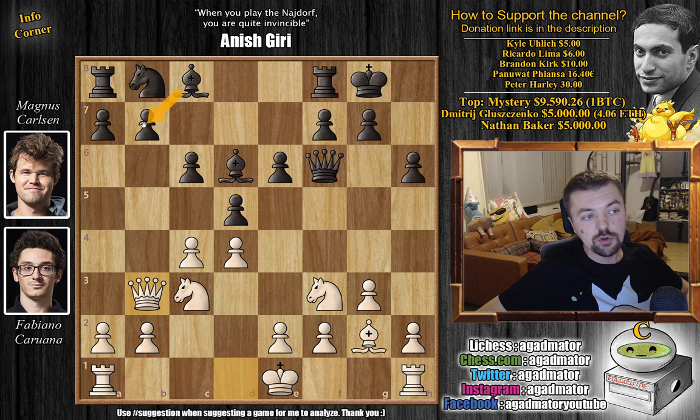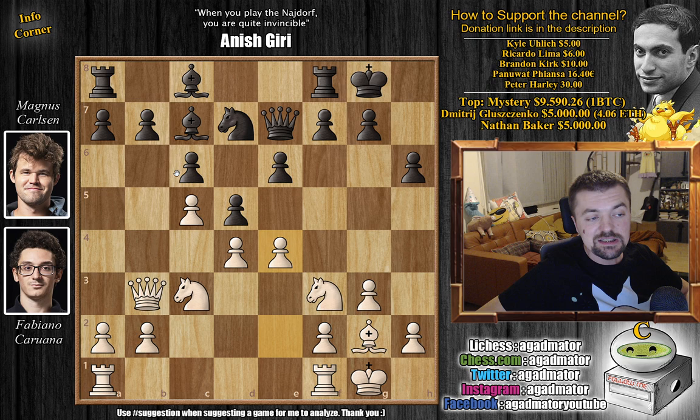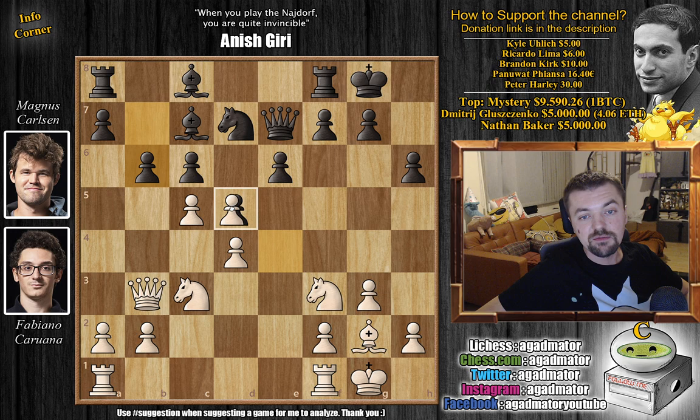For the moment this is defended, but it does prevent black from developing freely. So knight to d7 by Magnus and here Fabi castles. We have queen back to e7 by Magnus, and now comes c5 pushing the bishop back. We have bishop to c7 and now e4 striking in the center. We have b6, which is often what you want to do when you have such a pawn advancement — you want to challenge those pawns with moves like b6. And here Fabi trades once on d5.